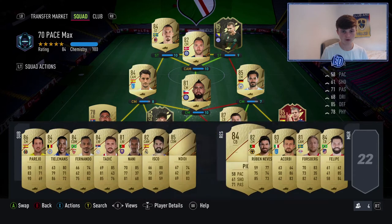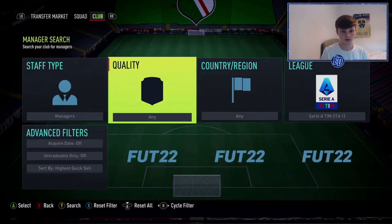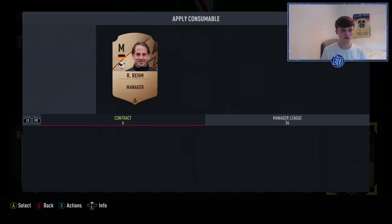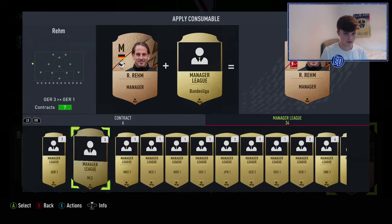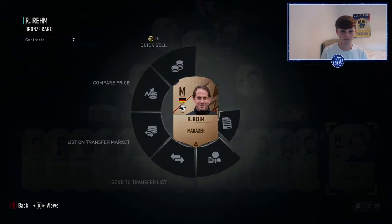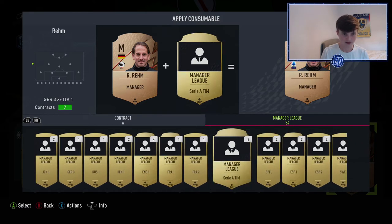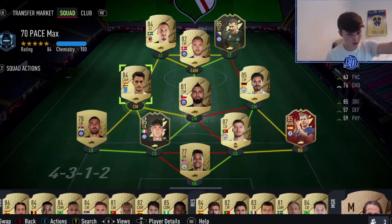So we've got seven chemistry and the rest of the team is on full chem. Alberto with a manager will be fine. We go German league first, then apply a manager for the league link. After a couple of failed attempts at applying the chemistry style, we finally get everyone sorted — eight chem. This is the team we're going to absolutely get battered with. Can't wait.